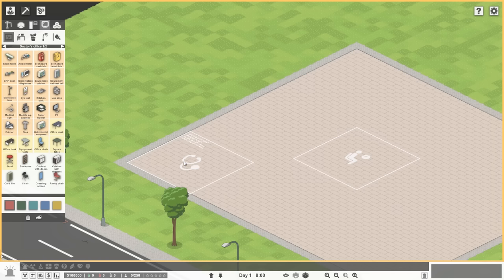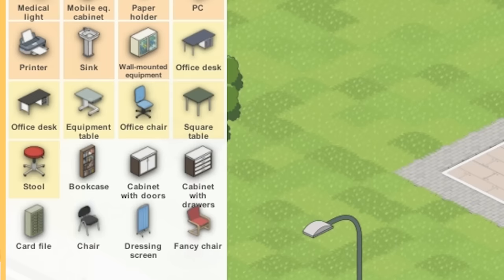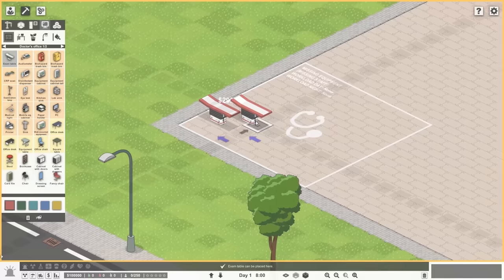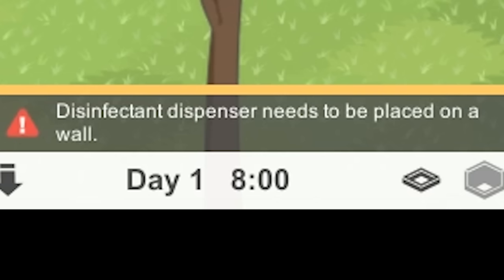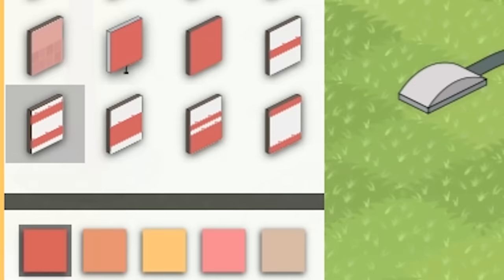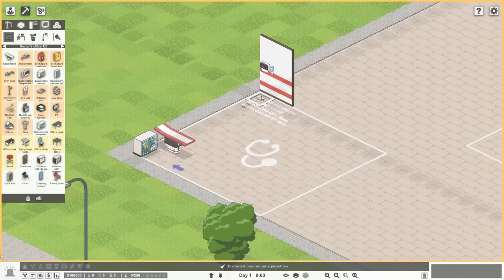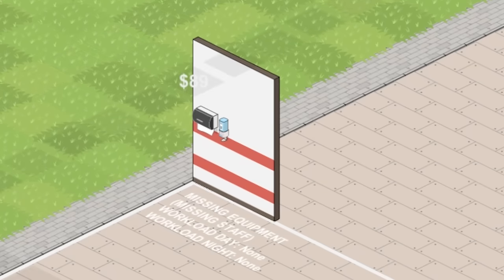And we need a doctor's office — we'll put it here in the corner so the doctor can flee as quickly as possible. Okay, so first things first, this thing wants us to add a bunch of stuff. Stuff in tan we need to have; stuff in yellow is a mere suggestion. We'll get all the good stuff, including the exam table. Disinfectant dispenser needs to be placed on a wall — I guess we should put up some walls. That's hideous. There we go. Now we can put our disinfectant dispenser right here on this weird propped-up wall piece.